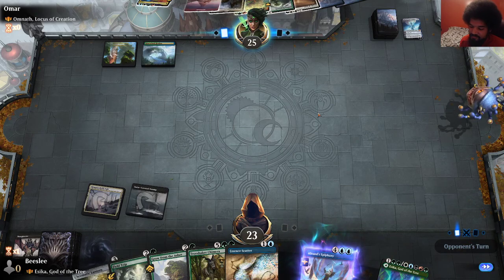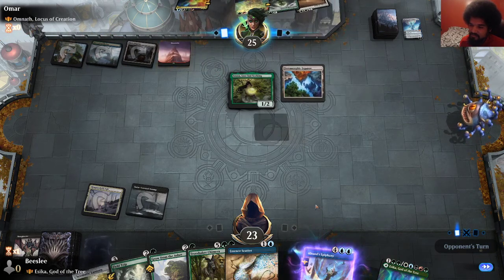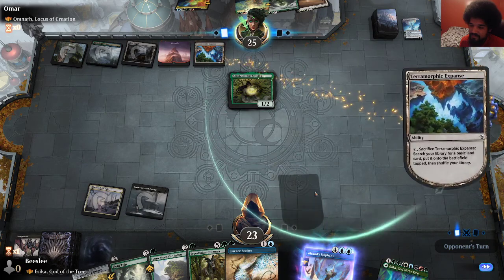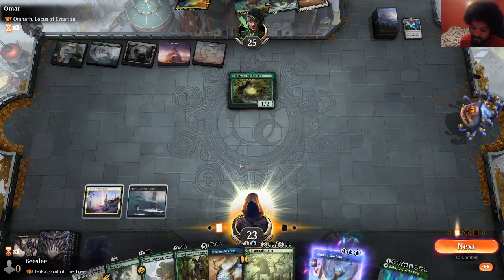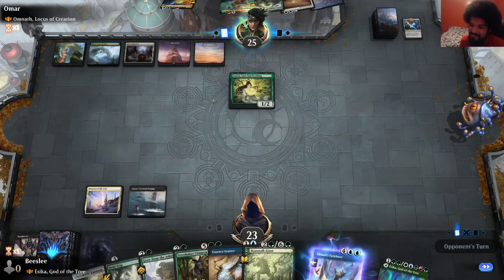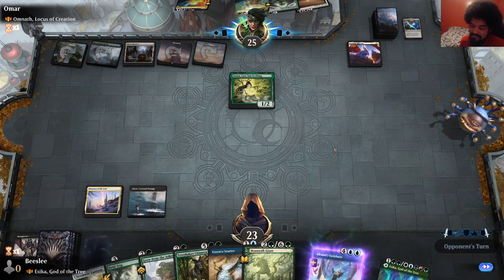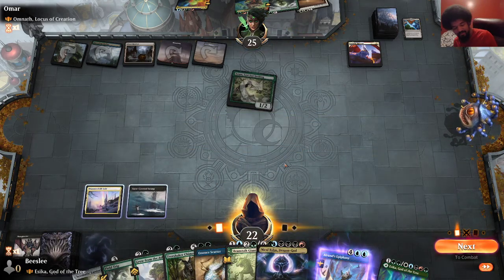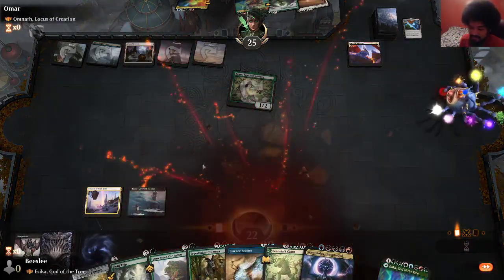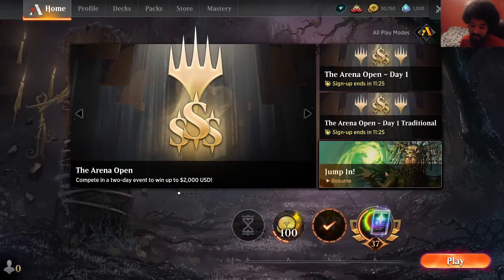Azusa was almost not going to do anything. Oh, you've got to be kidding me. Azusa next turn will have effectively done nothing. At this point I think we can scoop. Even if we start drawing lands next turn, I can't do anything. Phylath will just kill us at that point, honestly. I don't even need them to cast their commander — the Phylath plant tokens do it for them.